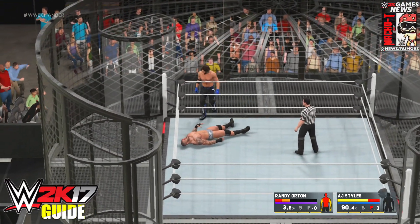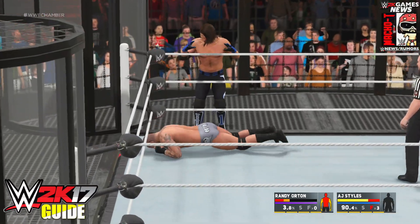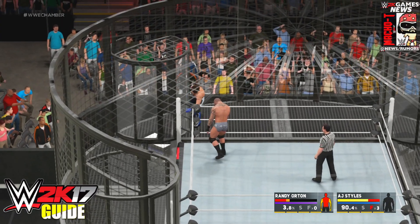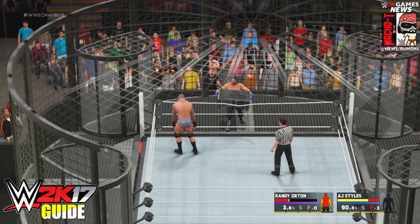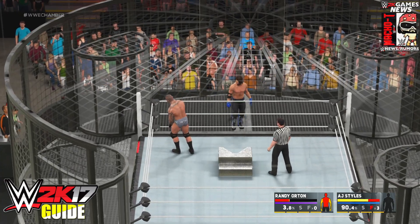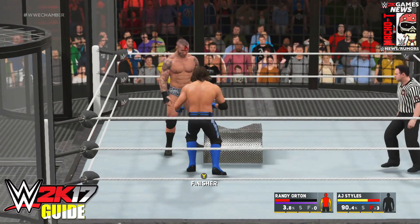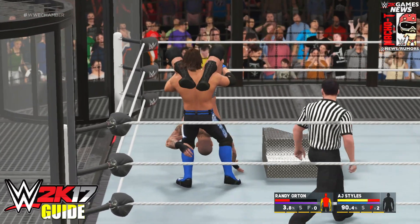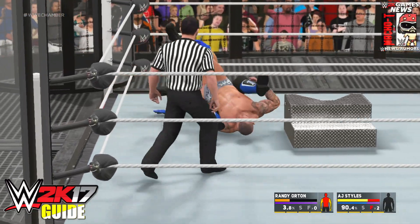The glitch is how to use the steel steps inside the elimination chamber, which of course doesn't make any sense considering there is no way to get out of the elimination chamber and the chamber itself is covering the steel steps. People tend to find very interesting glitches, and this one I saw from the YouTuber SmackTalks, who covered it in one of his series where one of his subscribers suggested you could use weapons inside the elimination chamber.